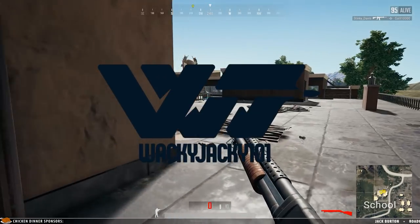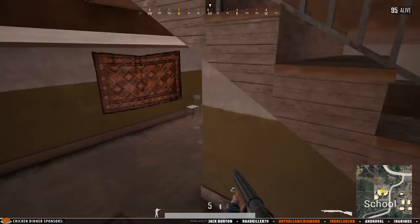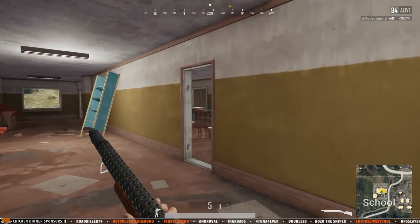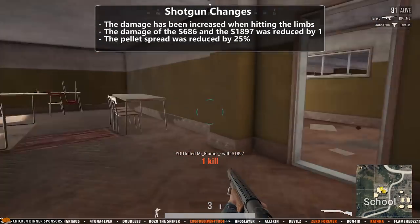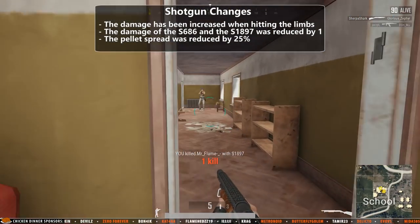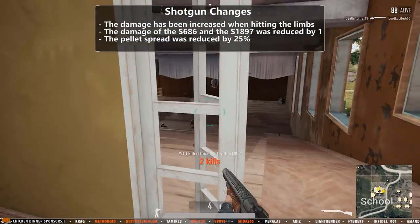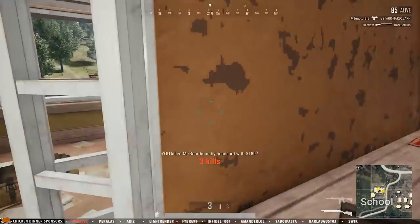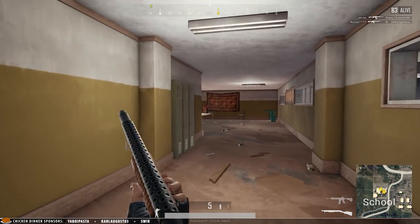Welcome guys! Today I'm having a closer look at the shotguns of PUBG. The shotguns received some changes in the big balance patch that recently hit the game. The damage has been increased when hitting the limbs. The damage of the 686 and the 1897 was reduced by 1 and the pellet spread was reduced by 25%. This video will examine the pellet spread and compare it between all the primary shotguns using all available attachments, aiming to find the most accurate shotgun available.